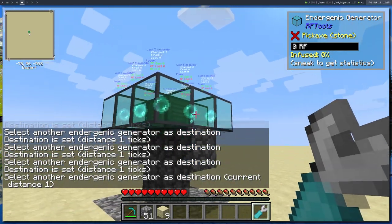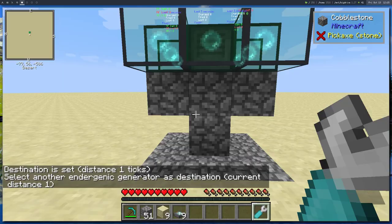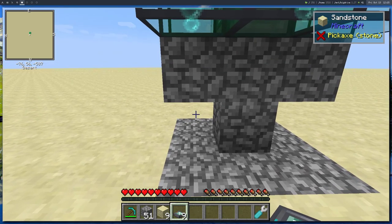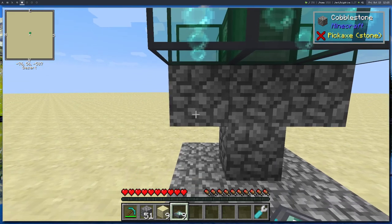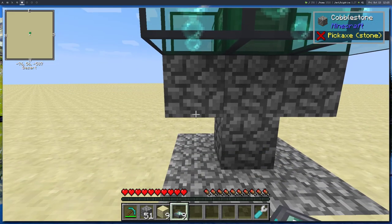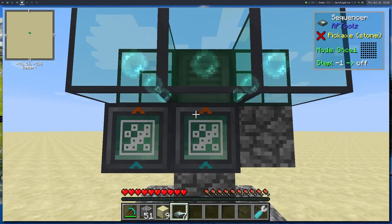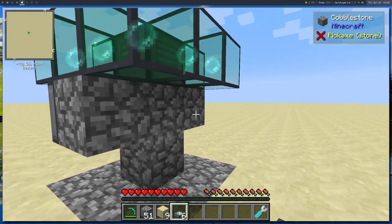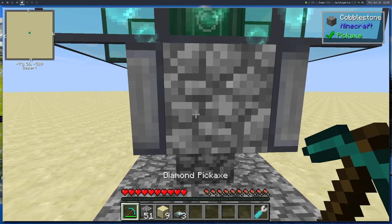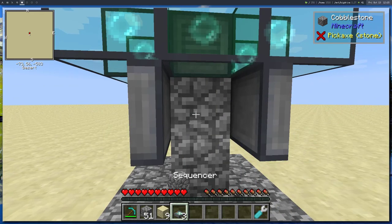Every block gets one sequencer. When placing RF Tools blocks on walls or the floor, take careful note of where you put your crosshair. If you put it towards the top of the block, the sequencer will point up; towards the bottom, it points down — same with left and right. These sequencers need to point up into the energetic blocks on both sides, and also place them on the front and back.